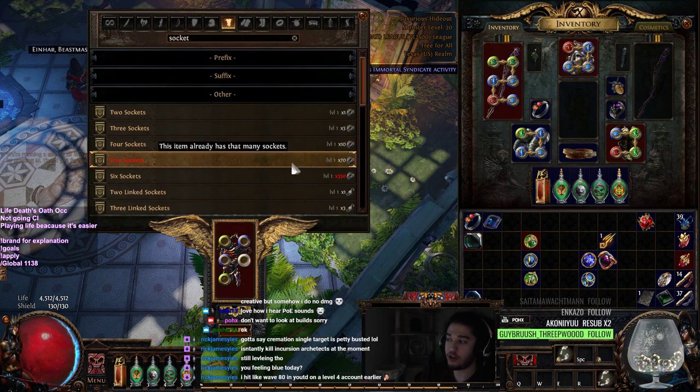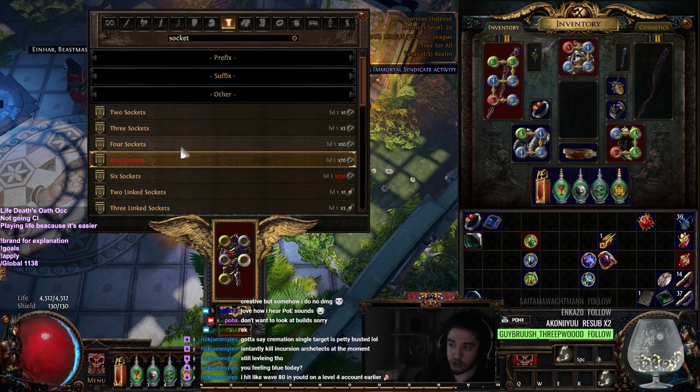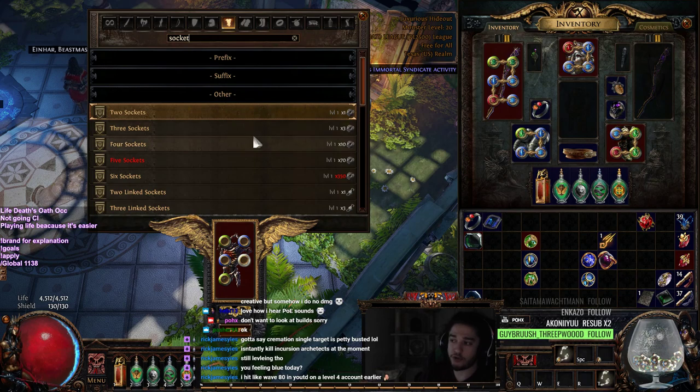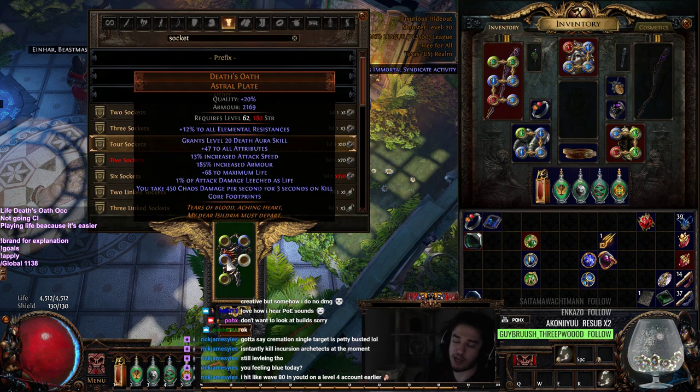After you have your desired four colors, you're going to go ahead and add your fifth socket. When you're adding your fifth socket, it's 70 jewelers per attempt, so it's pretty difficult to try to get the colors you want. Simply put: when you add your third socket and it's red, you just click back to two sockets — it removes the red and keeps the other colors. You add again, remove, add, remove. Ten attempts on that is like 130 jewelers, which is nothing. I probably get it within 10 to 15 attempts.